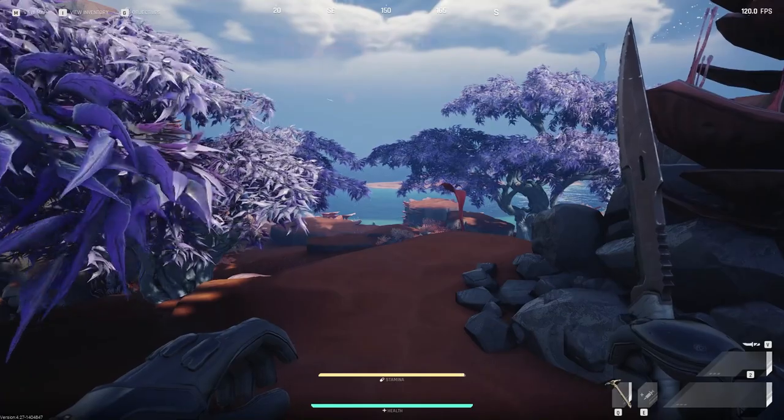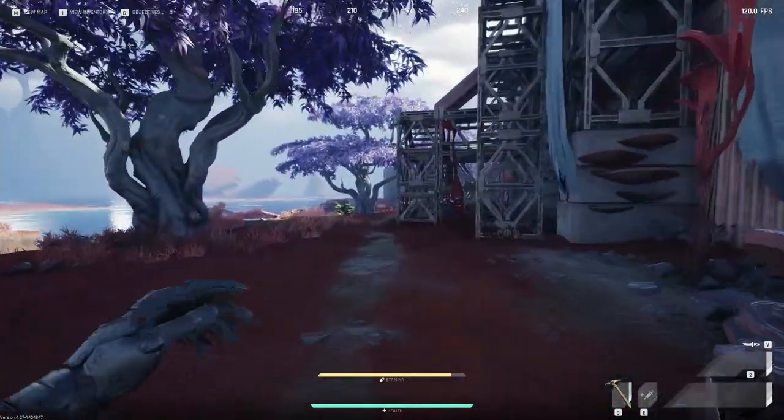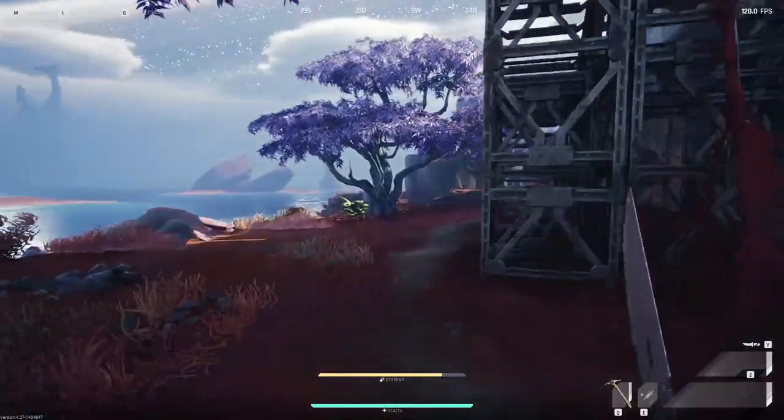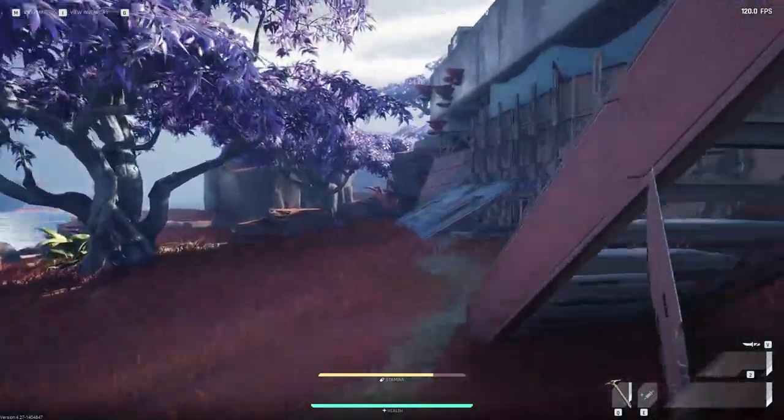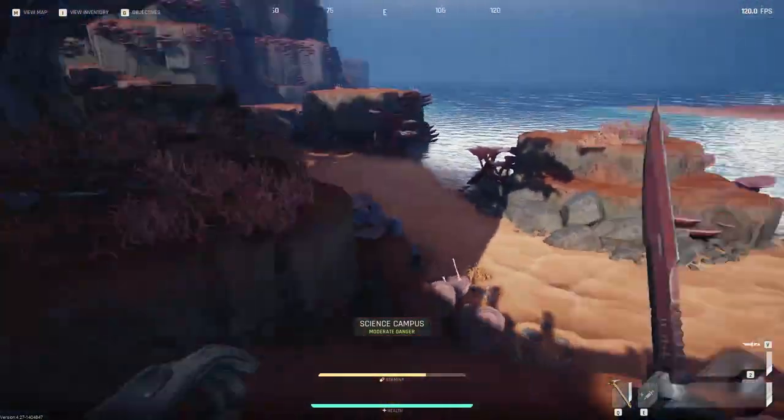So what is a superglide? It's just sliding right when you are in the last pixel of a ledge, and then magically being yeeted much further away than you originally should. I know a lot of you tried pressing crouch right when you are on a ledge, and it didn't work, but you're super close to the actual method.